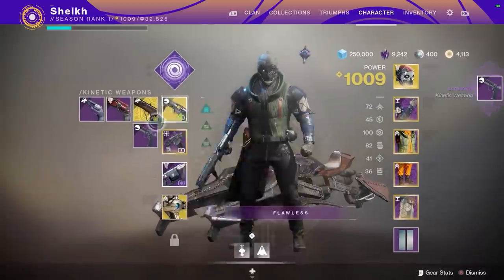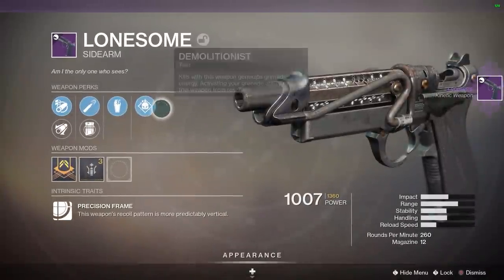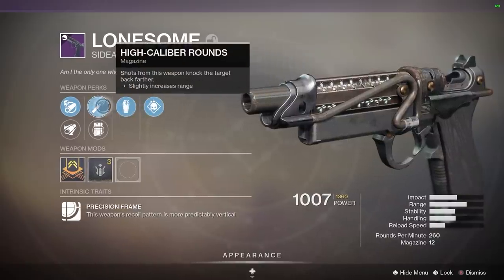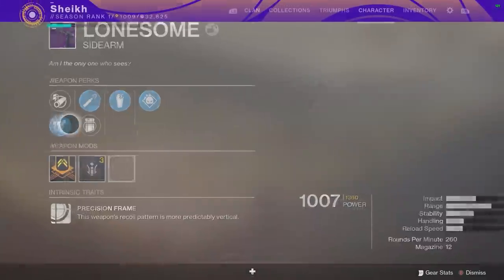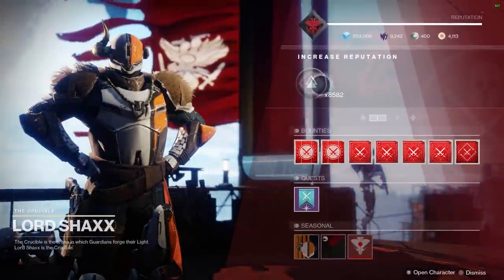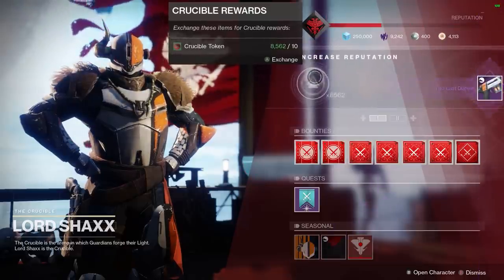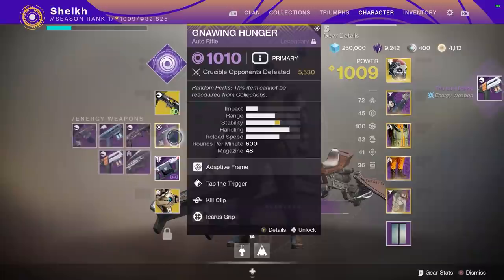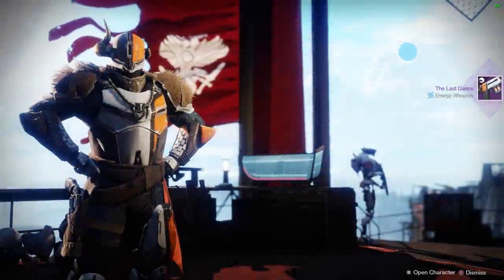A Lonesome - this is a really good sidearm, available typically only from Gambit but obviously now it's been put into the world loot pool. Demolitionist, grave robber, high cal, arrowhead break, extended - a lot of range. That is not a bad roll at all, that is a really good weapon. Next up, a Last Dance - this is an exotic burst sidearm - zen moment, moving target. That's a pretty damn good roll.